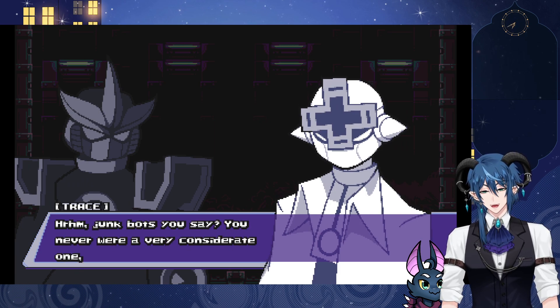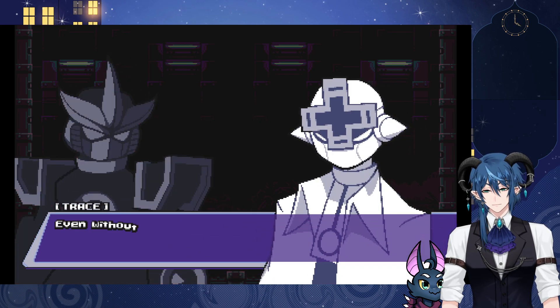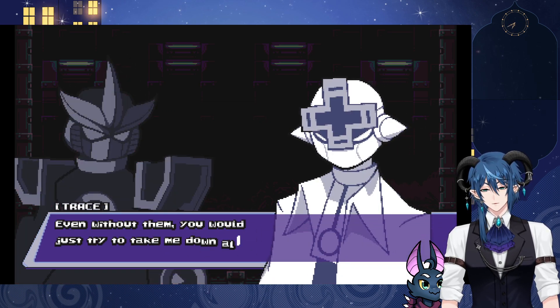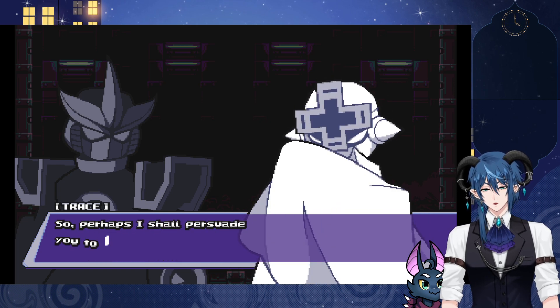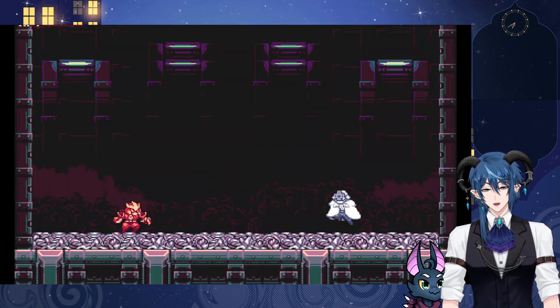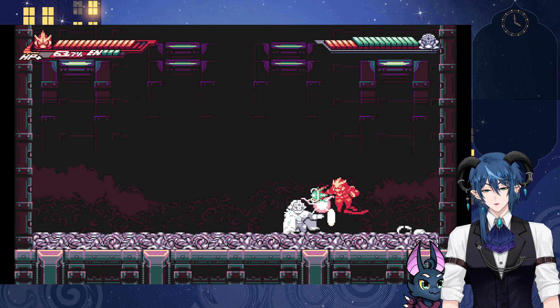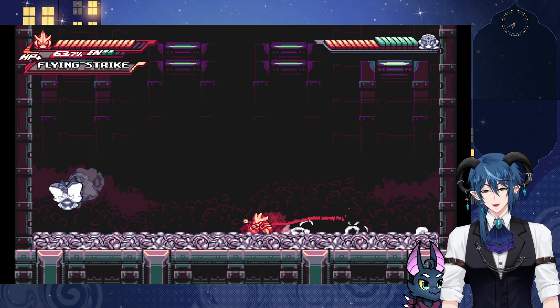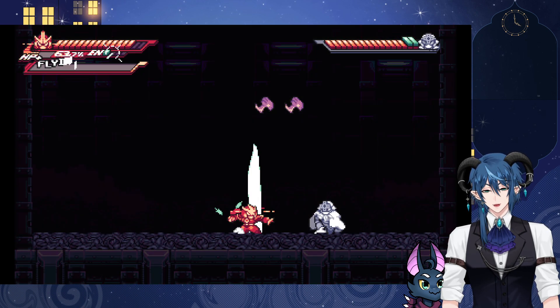Junk bots you say. You never were a very considerate one, were you? Even without them, you would just try to take me down all the same. Isn't that right? So perhaps I shall persuade you to reconsider. A weird way of persuading by fighting. Punch! I found out that the punch works really well — which is very handy against some bosses.